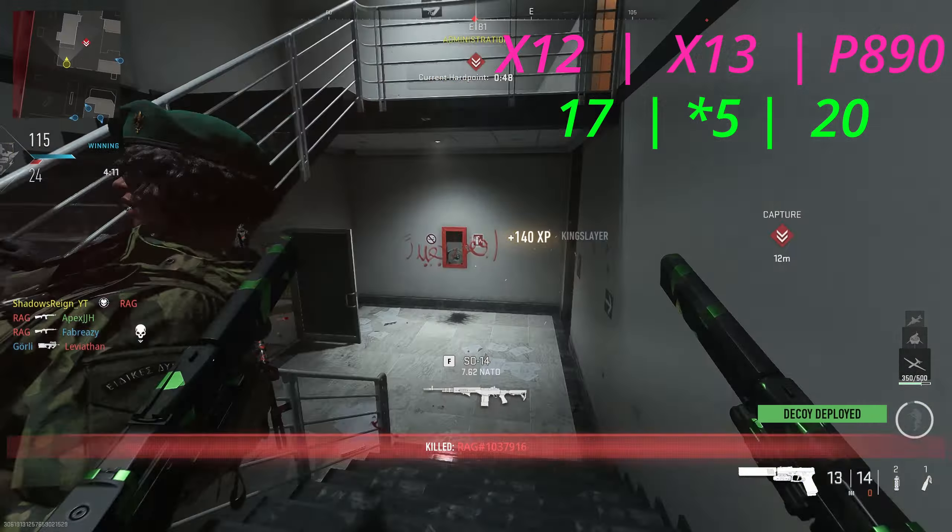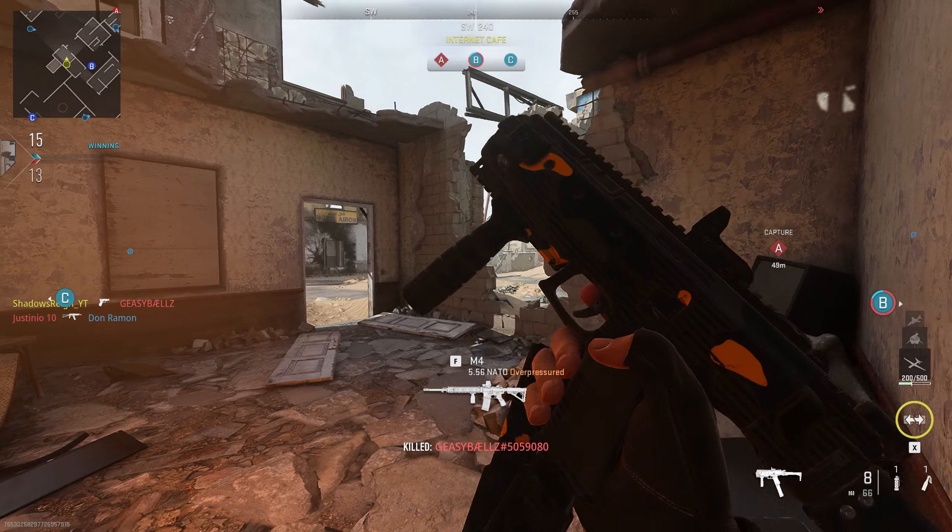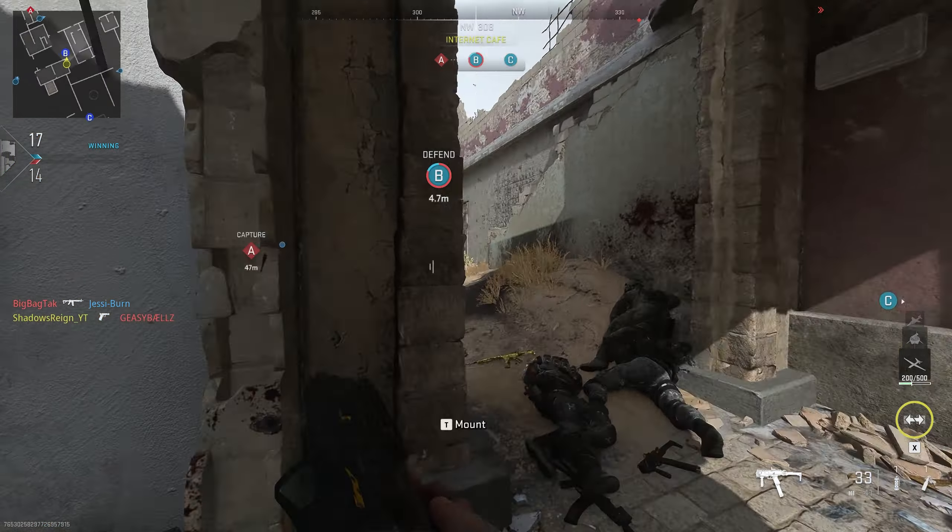I do want to talk about the mags, because if you like to run your guns in Akimbo, you want to be running the X-12 or the X-13 Auto — you can put a 50-round drum on those. Look how many shots that takes to kill. These are definitely friendlier towards Akimbo because of that fact, especially when you consider that the P-890 has got a 12-round mag. It's an absolute beast if you can hit the shots, but when you're running Akimbo you're going to be spam-firing, missing a lot of shots, and you're going to be wanting that extra headroom on the X-12 or X-13 Auto.